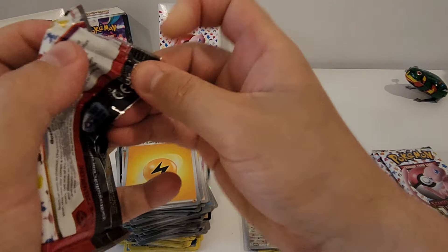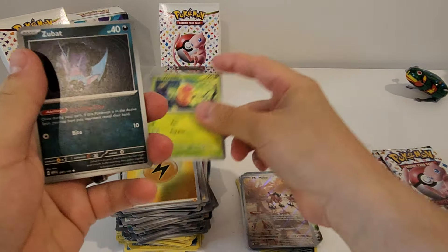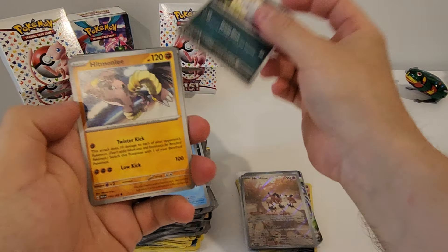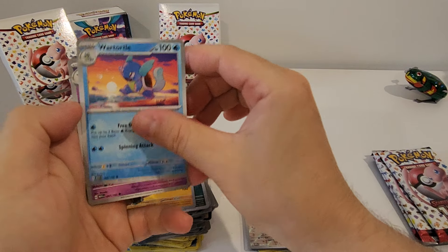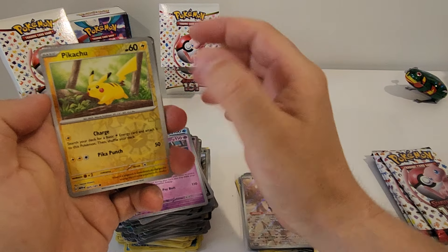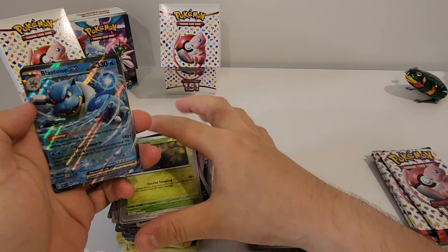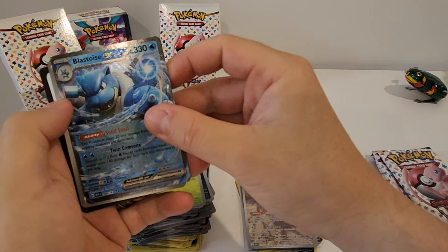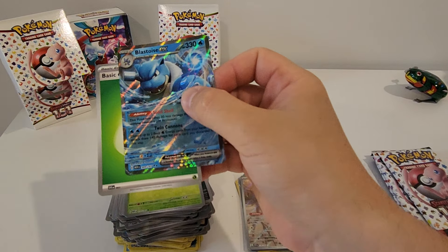Four more packs to go in this booster bundle. Third pack: Weedle, Zubat, Goldeen, Nidoran, Hitmonlee, Wartortle — favorite art there, of any card — Hypno, Pikachu Reverse, Tangela. Hey, got a Blastoise EX! How good — I've pulled many of these but it's still a banger, it's a hit. Love this Blastoise EX.